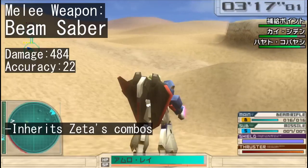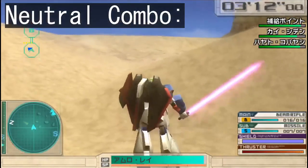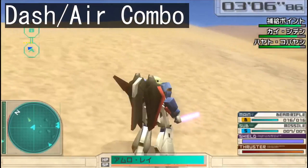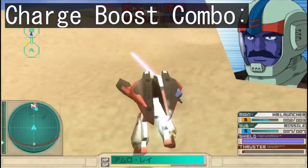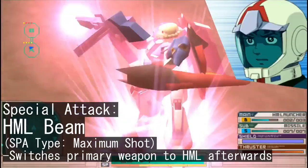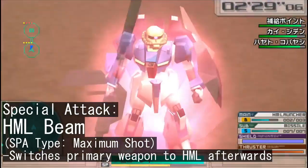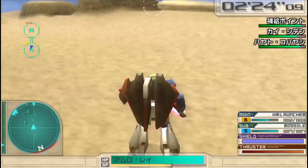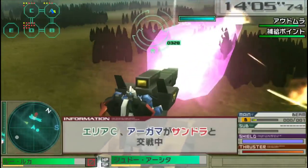There isn't much to say about the melee — it's your bog-standard beam saber and it has the same combos as the Zeta. As for the special attack, it's listed as maximum shot, which makes sense considering that you pull out the hyper-mega launcher and fire a powerful beam that looks and hits just like a shot from the burst liner.